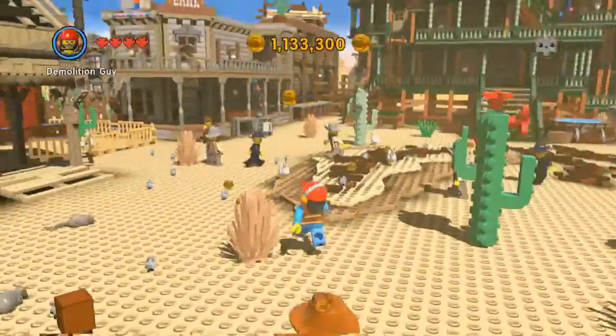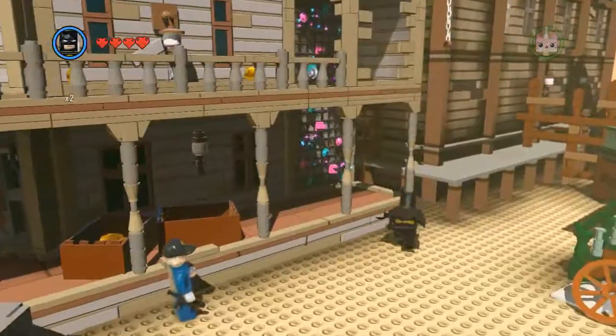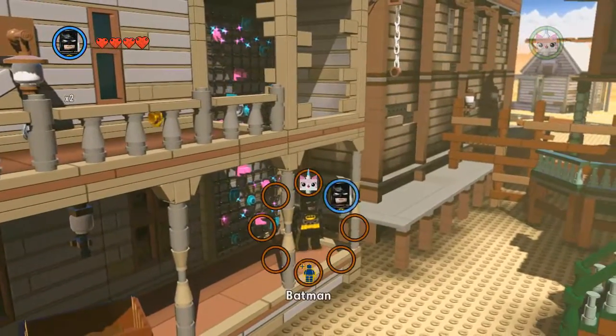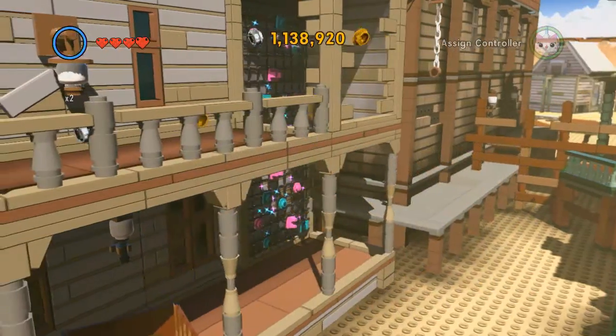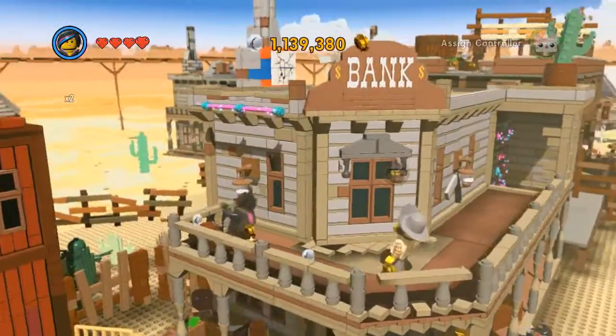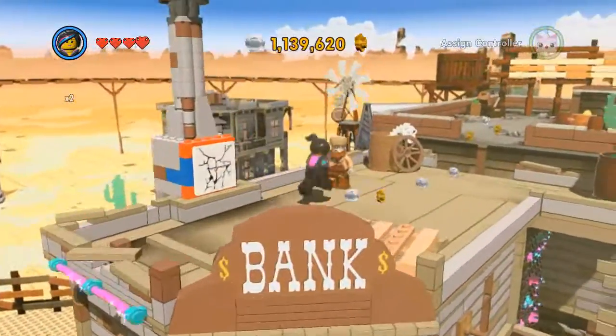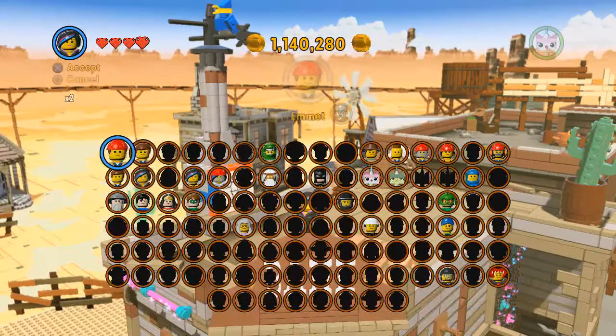The next bird is by the bank, and you need to climb up — or fly up if you want. Use a female character such as Wild Style to climb up if you don't have a flying character yet. Then you'll need Emmet or a drill to drill out this wall, and that will annoy this bird.